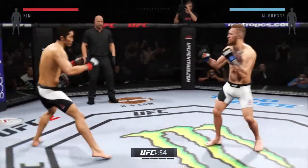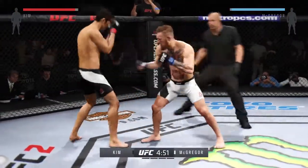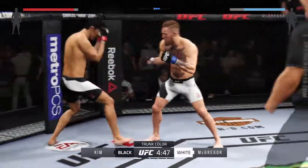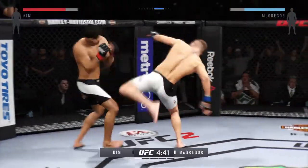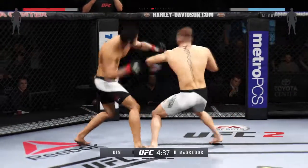Five-minute rounds. White trunks for McGregor, black trunks for Kim. Conor McGregor's opponent is so much taller than him. Joe, what does he have to do to try to counter him?